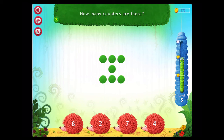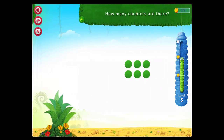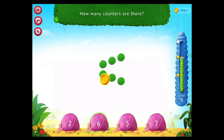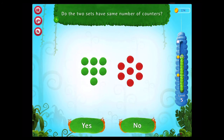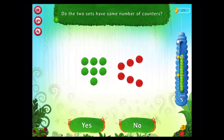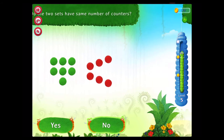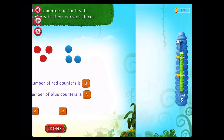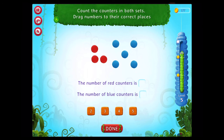How many counters are there? Rockstar! How many counters are there? Rockstar! Do the two sets have the same number of counters? Good going! Do the two sets have the same number of counters? On a roll! Count the counters in both sets. Drag numbers to their correct places. Correct! Count the counters in both sets. Drag numbers to their correct places. Fantastic! Good going!